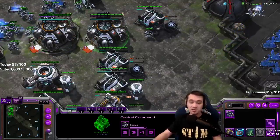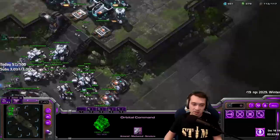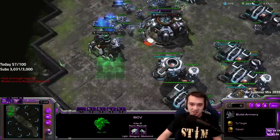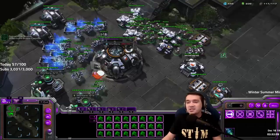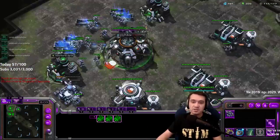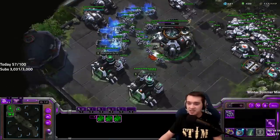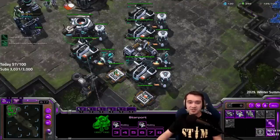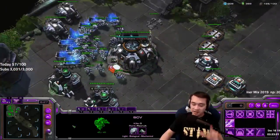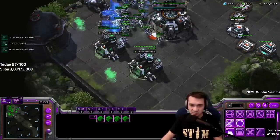Ideally, by the time you get to 50 SCVs you're looking at 5 barracks, a factory, and a starport. I rebound my lift key to F because the L key is all the way over on the Brood War side of the keyboard. The most important timings are barracks 2 and 3, and the third base. If you can nail those down while building SCVs and not getting supply blocked, you'll be in good shape. Drop mules on your base, and as you're taking a third, build some turrets.